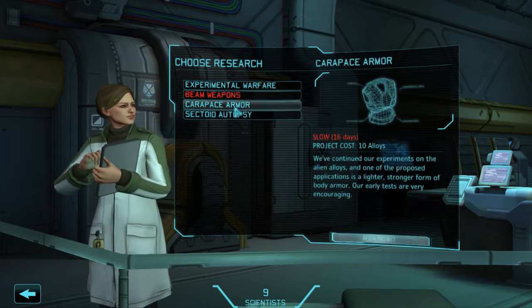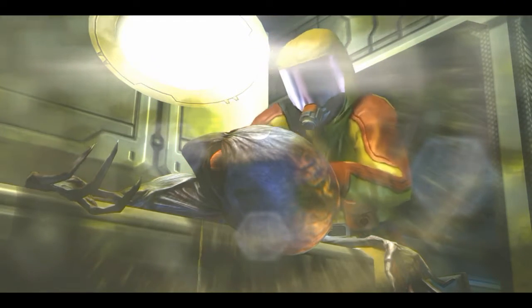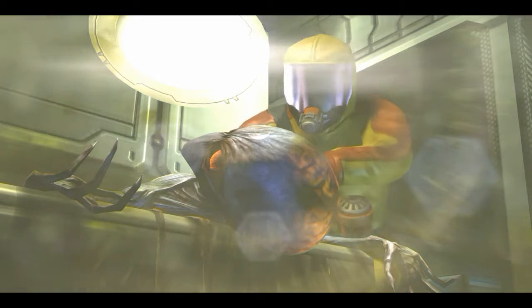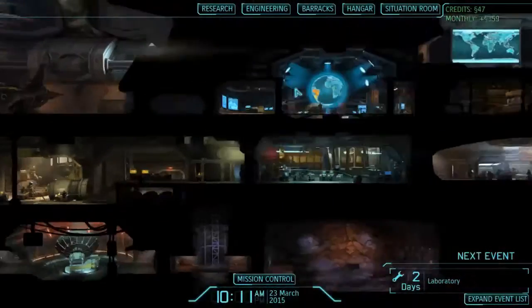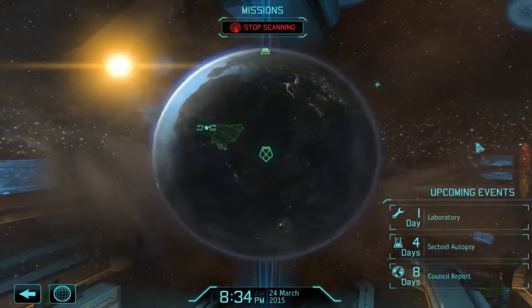The autopsies are only one fast research left, so let's go ahead and do the autopsy. The research team is referring to this alien variation as a Sectoid, based on the unusual structure of its internal organs which appear to be the product of genetic manipulation. As seen in the field, this species also seems to harbor some sort of telepathic ability. That'll take a few more days, and I'm surprised it's been about 15 days in the game with no new mission yet — here's our laboratory.